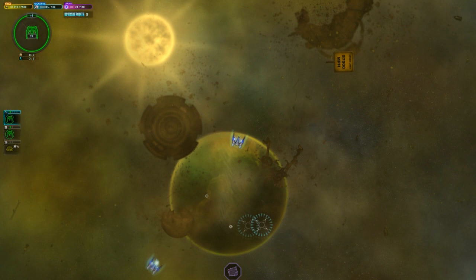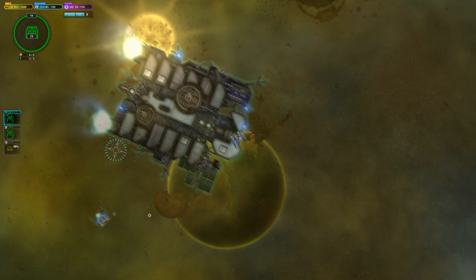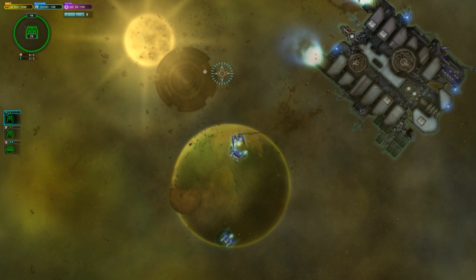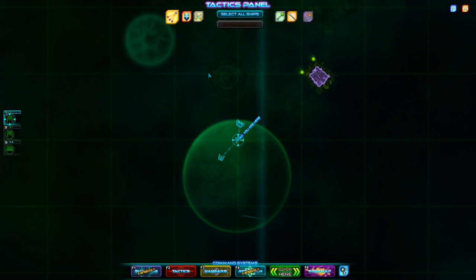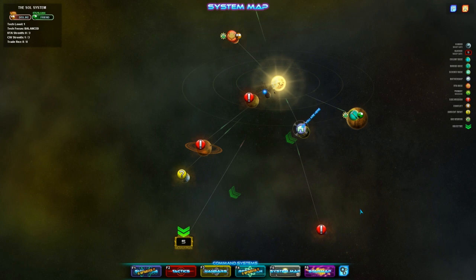I'm going to build a ship. If I press space it should automatically start building it in the corner there — you can see the percentage going up. I'm just sort of drifting in space. This is the mothership. There we go, that's my third ship, the other one is down here. And we are going to go exploring if I can work out how to do it.